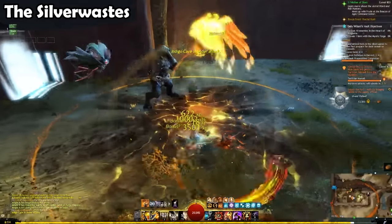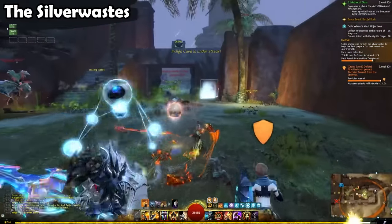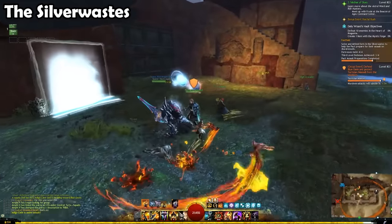Silver Wastes is a solid gold-making method. It is easy to get into, but it can also get a bit repetitive. Let's move on to our next farm.